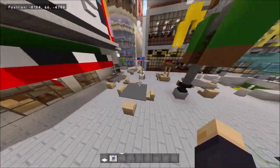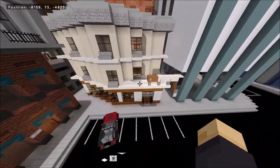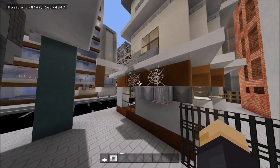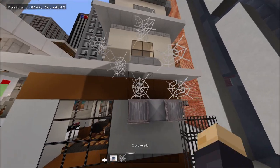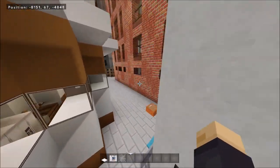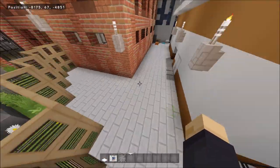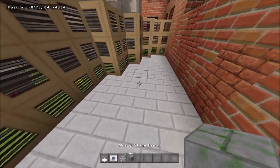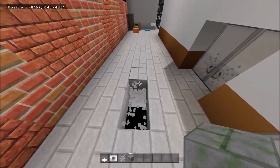Moving on to alleys — not everything is clean in real life, you'll always have alleyways. Here for example we went ahead and put some vents with a little bit of smoke coming out. I use cobwebs for the smoke effect, but you can use whatever you want. Just a little fog look, having your alleys kind of dressed up. You could do little things like that — a little bit of dirtiness to give that city vibe.